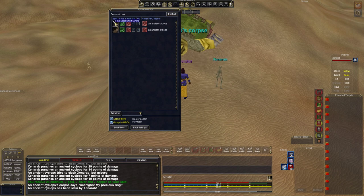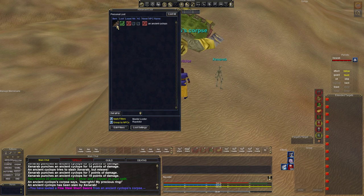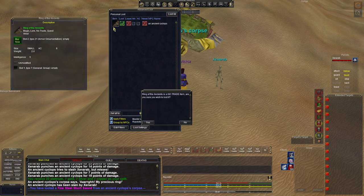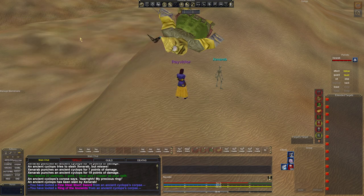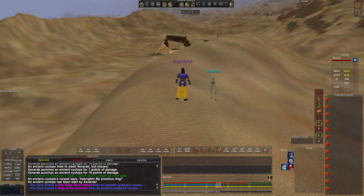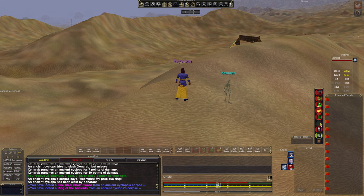He drops a Fine Steel Sword, and that's really nice. You can also find the Ancient Cyclops out in Ocean of Tears — it's easier to find him there. And that's all it took: just three spells to get him right there.